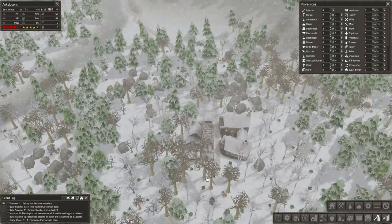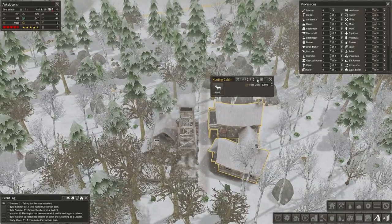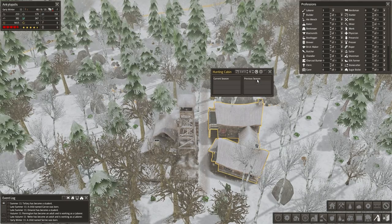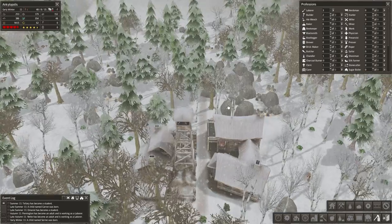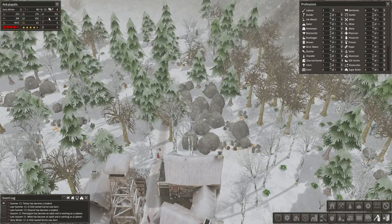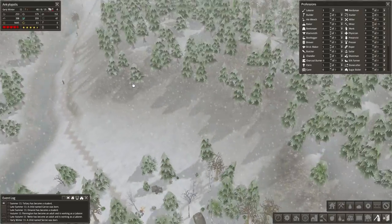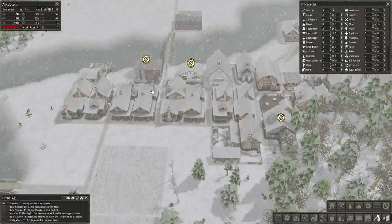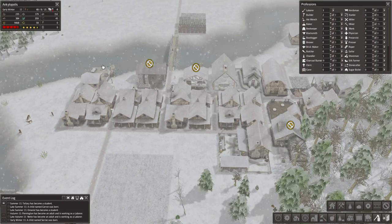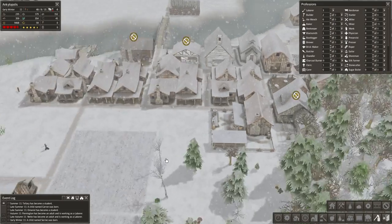We got the hunting cabin notification. Let's get that going - hopefully get enough hides to get the clothing, because we are kind of out of clothes. I'm worried that new children or new graduates just don't get anything right now, which would be pretty bad - not really what I want to have happen.